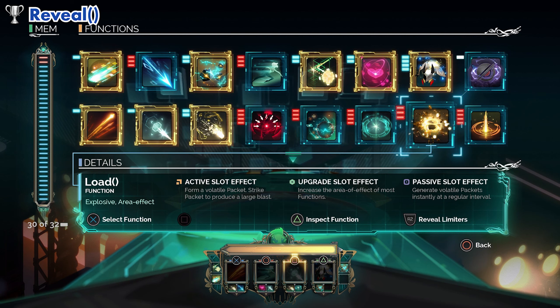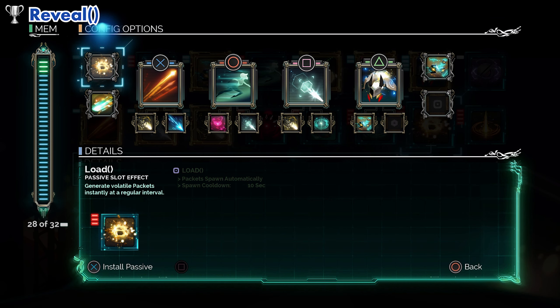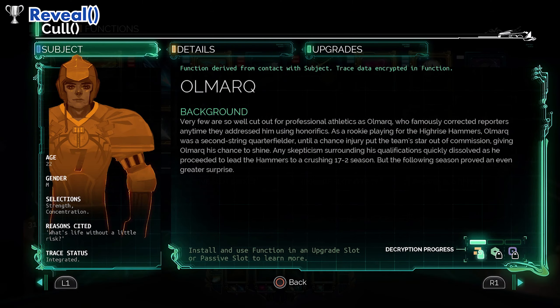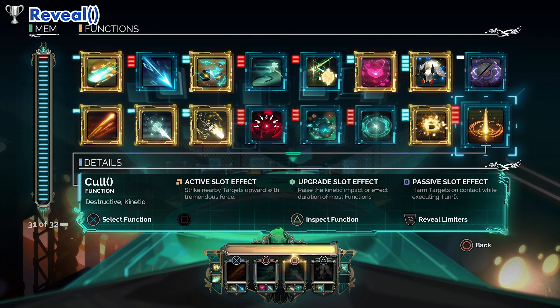To get this trophy you need to eventually place all 16 functions in the 3 effect slots and do at least one encounter, so you get a checkmark for that specific function and that specific effect. After that, you have to go back to an access point and inspect the function to also confirm that you got that checkmark.